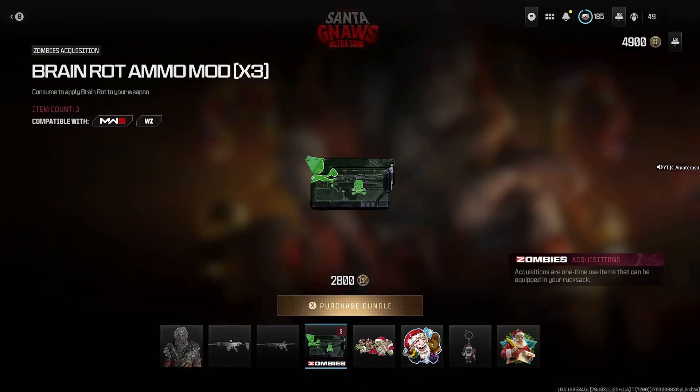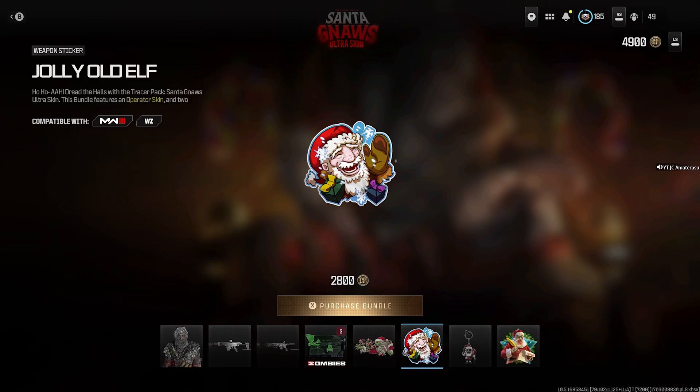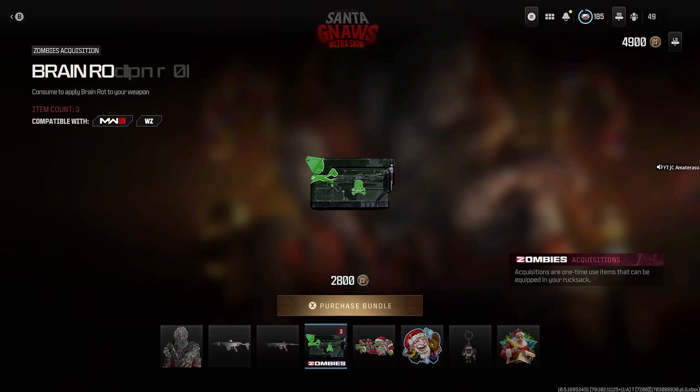I got the Brain Rod ammo mod, times three — it's a zombie acquisition. Then you get the Santa's Undead Army large decal, the Jolly Old Elf weapon sticker, the Dead Cold weapon charm, and last you get the Checking It Twice emblem. He's just checking his naughty list — that's hilarious.